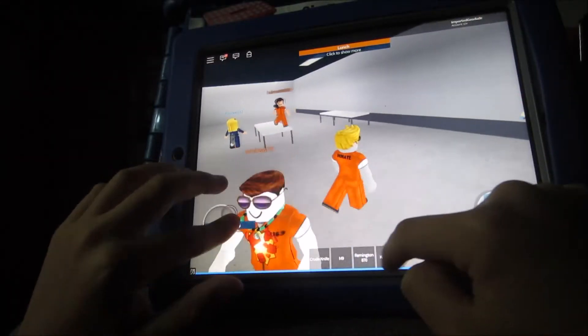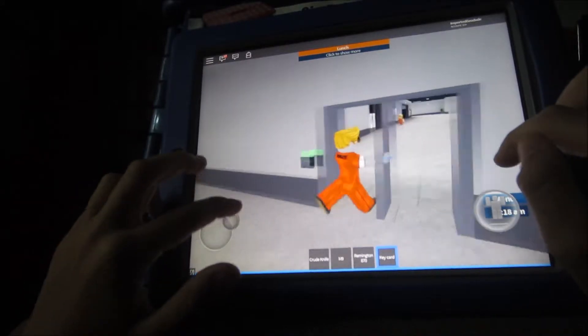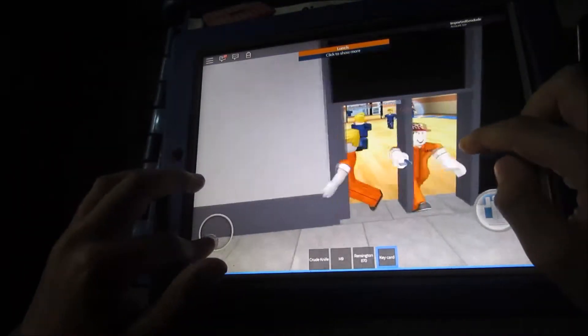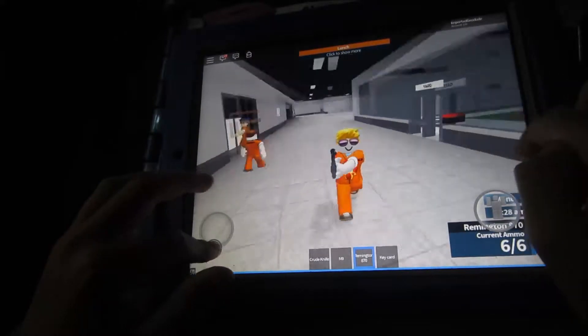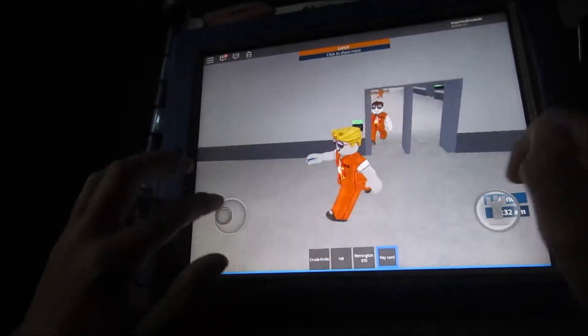Some guards help the prisoners and that's what I'm doing as well - I'm helping the prisoners. Yep, there is chaos in the guard room and we are escaping!